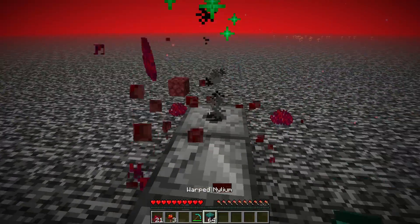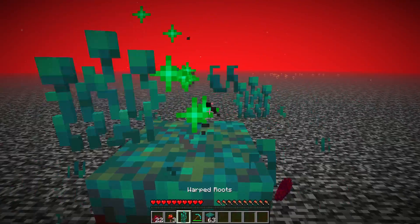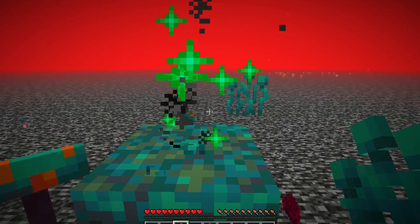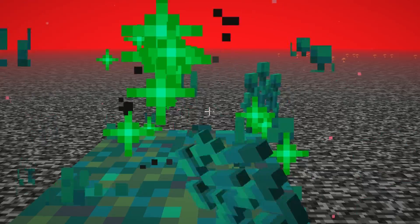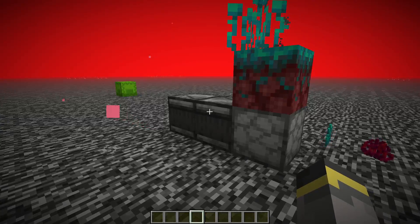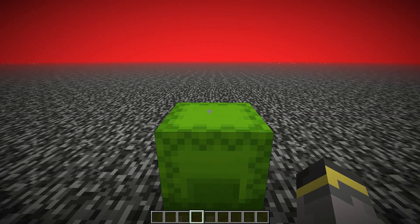To use this farm, simply walk up to it and hold down the mine button — you'll start mining the nether plants. Give it a little time and eventually you'll be stocked up. This farm works with warped plants as well: place a warped nylium on top, hold down the mine button, and you'll get a bunch of warped plants too. Downside: it is a little bit noisy.